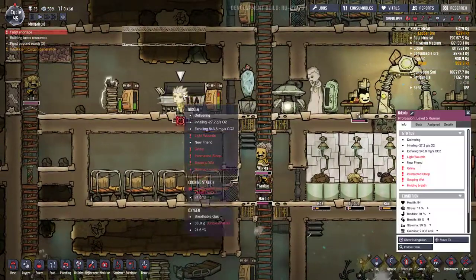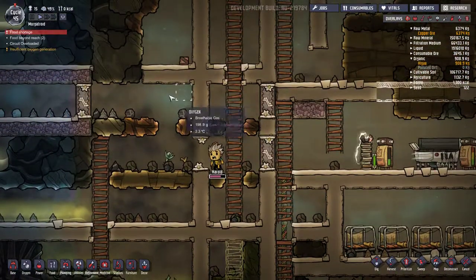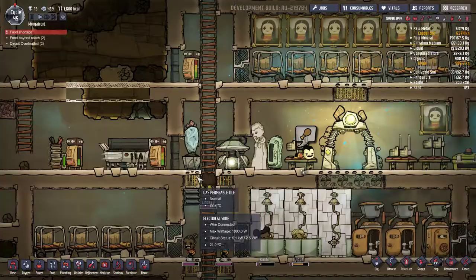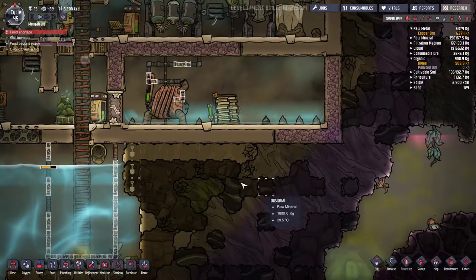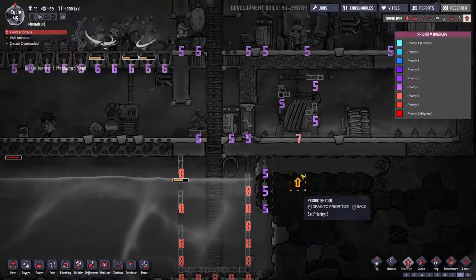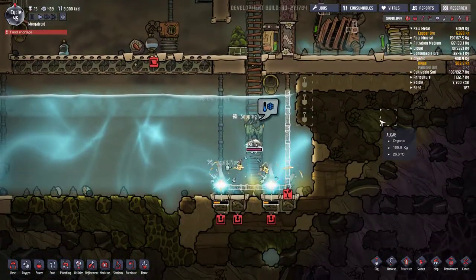We're getting the lice coming in though. Over here we've got the pickled meal on continuous so hopefully they'll make that. Battery, battery, battery, battery — we're getting good harvests over here, that's nice. Let's prioritize this situation over here. This will put it back down to priority 6.